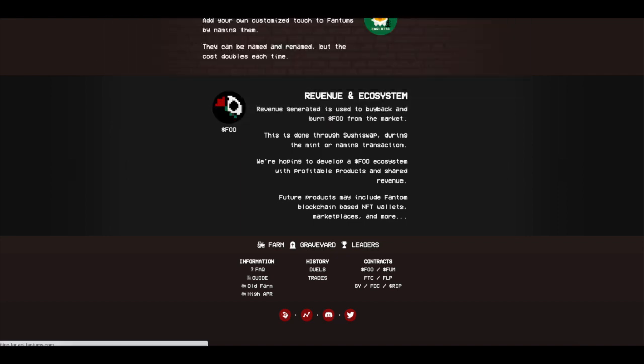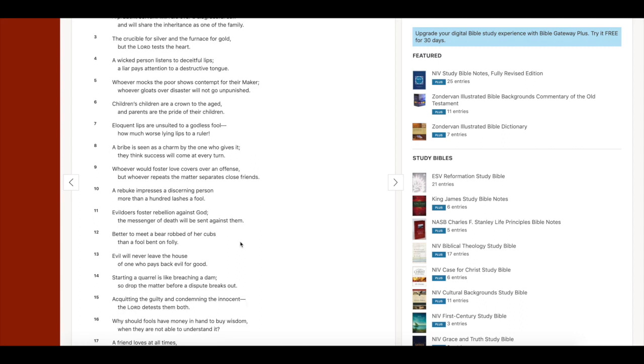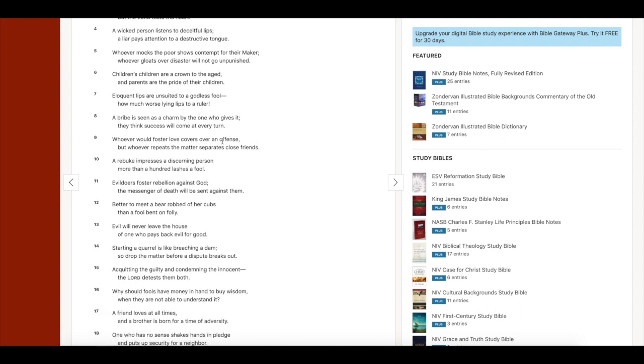Let's leave you guys with a wisdom one-liner. Proverbs chapter 17 verse 8: 'A bribe is seen as a charm by the one who gives it — they think success will come at every turn.' That's so true. Have you ever gone to someone and said, 'I'll pay you to help me out,' and you think they'll take it, but instead they say, 'Nah bro, I'm good,' or 'I'll take double what you're offering'? A bribe is seen as a charm by one who gives it — if I'm bribing someone, I expect them to accept it and think success will come at every turn.